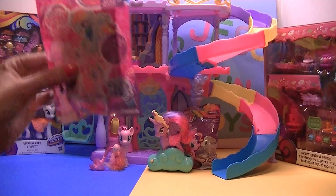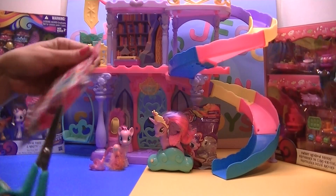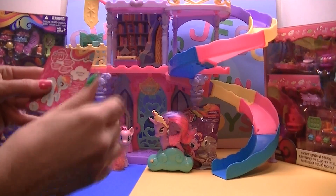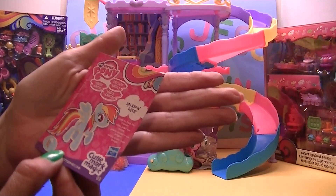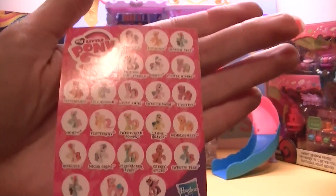But first, I think I want to open this blind bag. Let's see who we get. I didn't see a tear strip, so we'll just cut, rip it open nice and easy. We got Rainbow Dash! Let's see what it says: Rainbow Dash loves to help her friends. Aww! Very neat graphics on these cards. And there's a list of all the ponies that we can get.